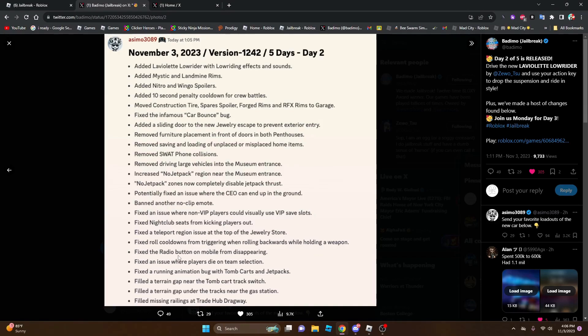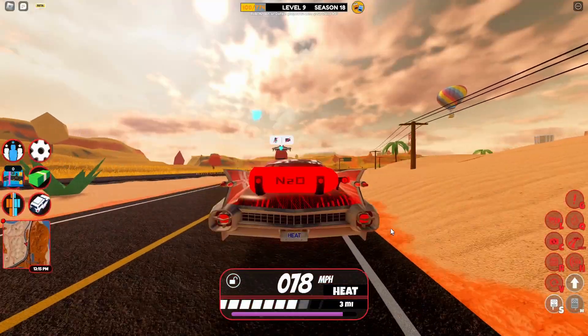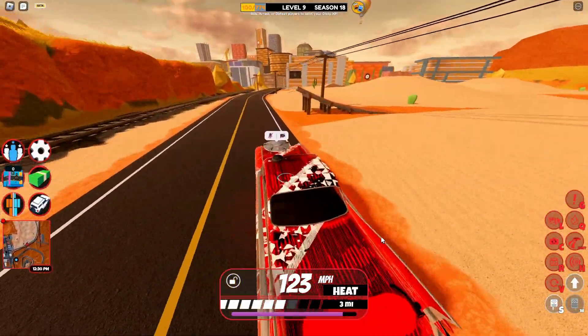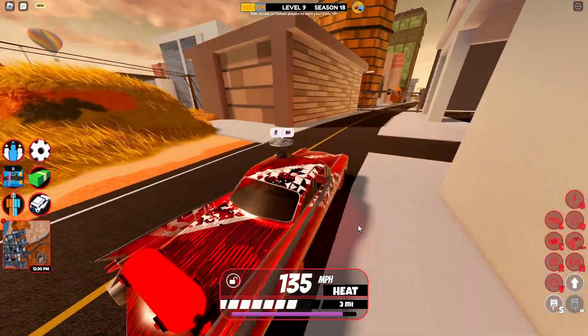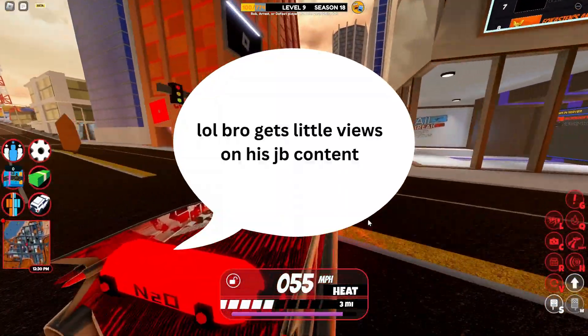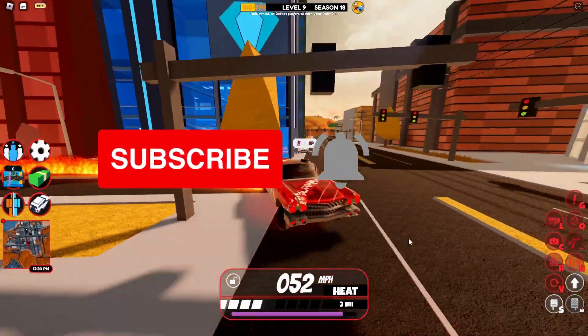Fixed nightclub speeds from kicking players out. Fixed the software reaching issue at the top of the jewelry store. Fixed roll cooldowns when triggering while rolling with a weapon — probably a bug. Fixed the radio button on mobile when disappearing. Fixed an issue where players die on team selection. Fixed a running animation. Filled terrain gaps near the two-car track switch and near the gas station. Fixed missing rail. That's all the changes for Day 2 of Five Days of Vehicles — hope you guys enjoy this video, be sure to like, comment, and consider subscribing. See you in the next video, goodbye!